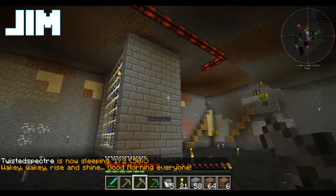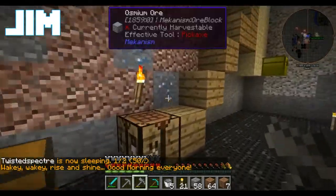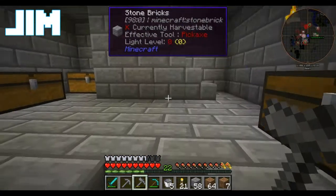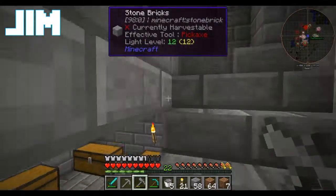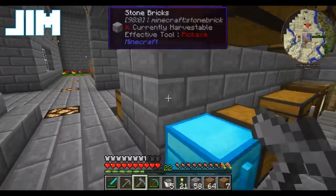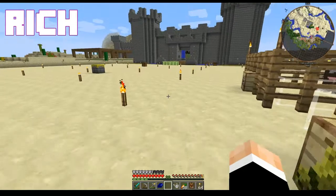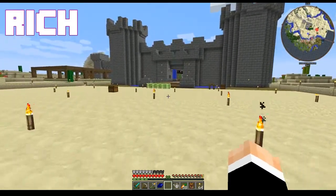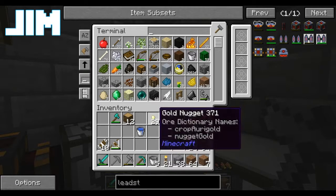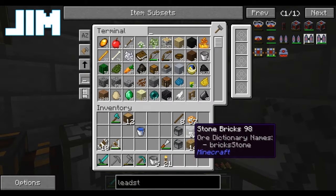What kind of wizard doesn't understand the value of patience? A young one - the answer is Voldemort. Look at that, we're so close - we are Team So Close! Let's stop off at the storage system and throw some stuff in it.